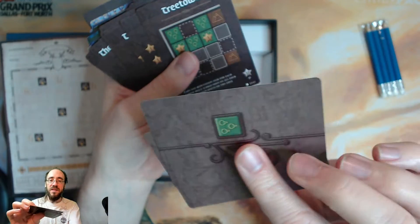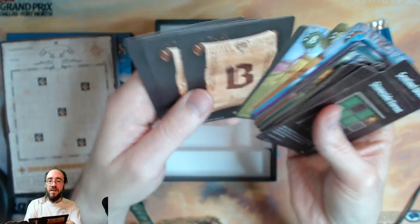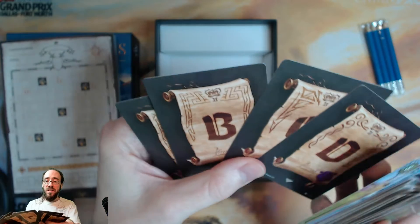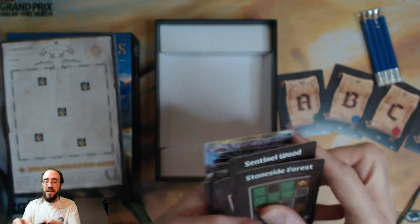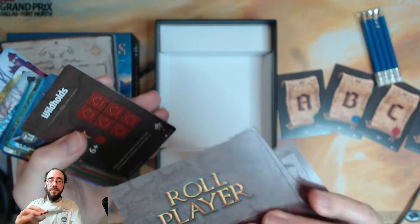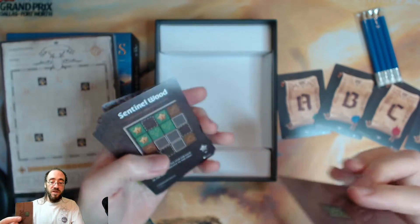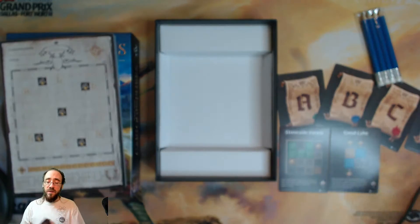So these are all the cards — these are the scoring cards, I believe. From my understanding, you'll have these laid out: A, B, C, D. These are the Queen's Edicts. There are four of each different kind of scoring, and you'll put those in separate piles, draw one from each of the four piles, play them down, and that'll determine the scoring for the game.